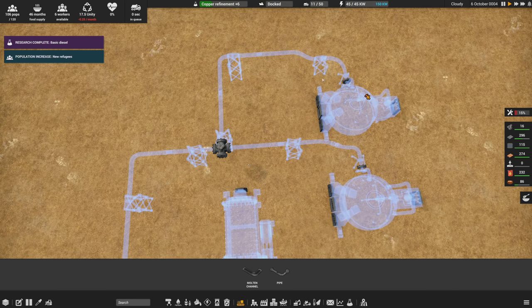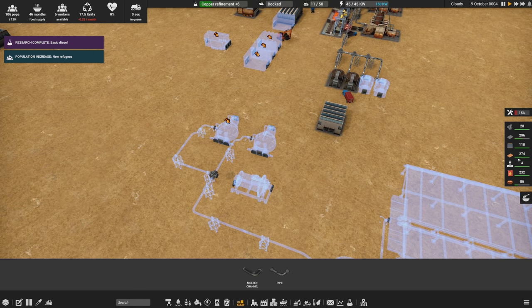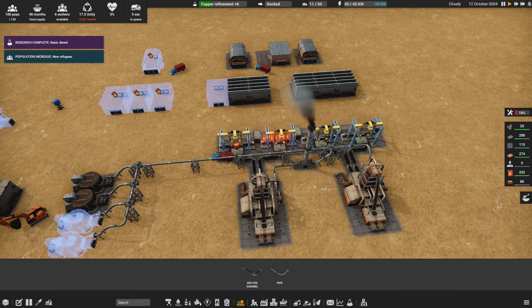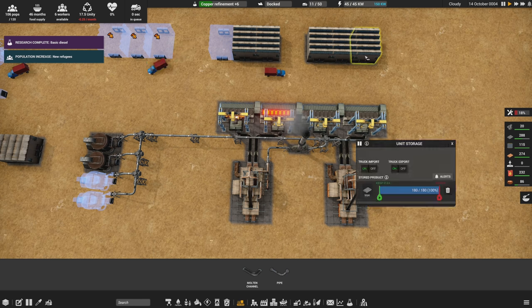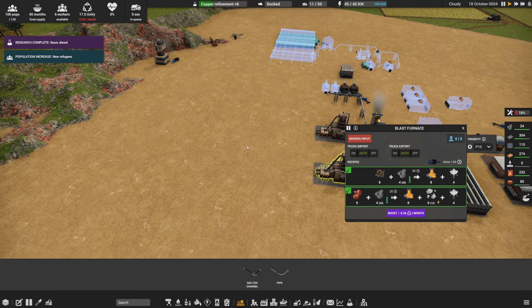Trucks can bring water over here or I can set up irrigation off of this with more rain catchers later on. So we're building our concrete facilities roughly like this. Initially trucks will manually deliver materials to the crusher and concrete mixer, but everything is positioned high up so conveyor belts can connect to it once I get that technology. That's the idea.